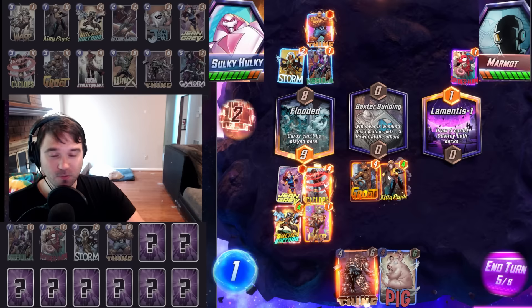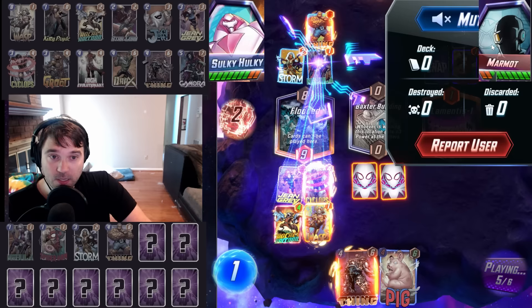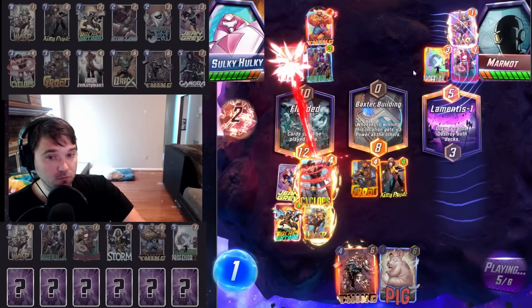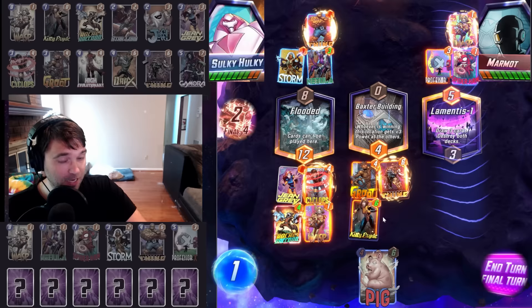We have the Groot, the Kitty Pride, and then Thing and Kitty Pride. Even if we skip one round, as long as we win the Baxter Building, that will bring it back in our favor. They could have a big evolved Hulk — we don't know — but at least they didn't Spider-Man lock us in mid. They went with a Professor X lock in the right lane, so they do win that one.